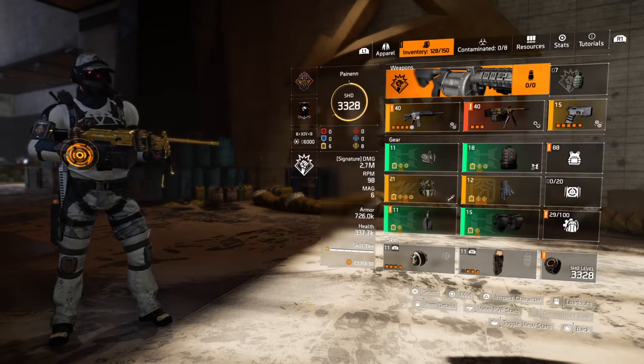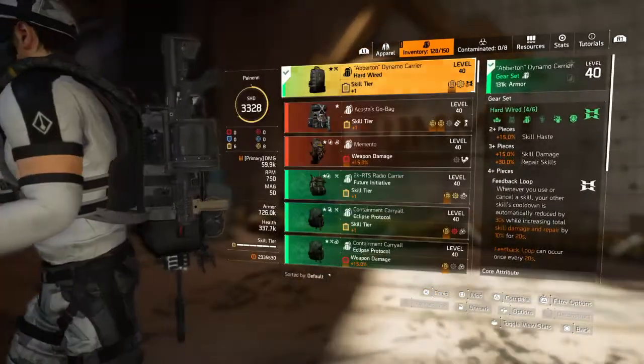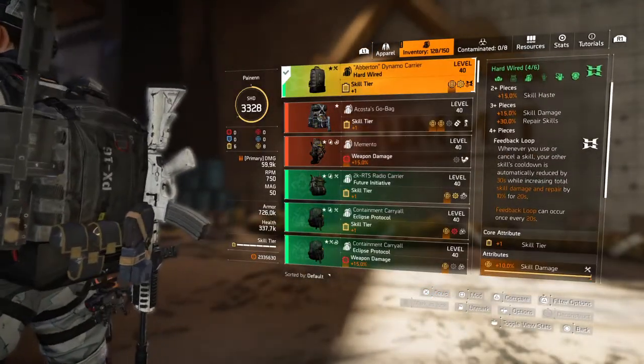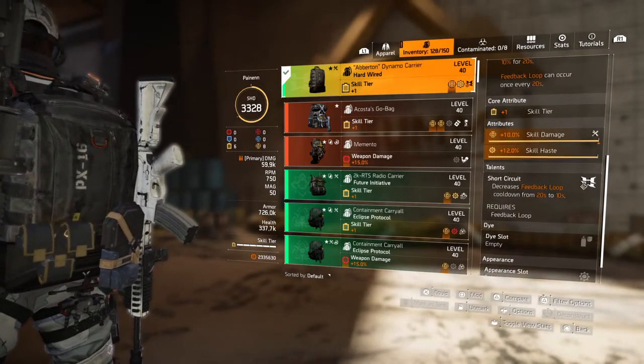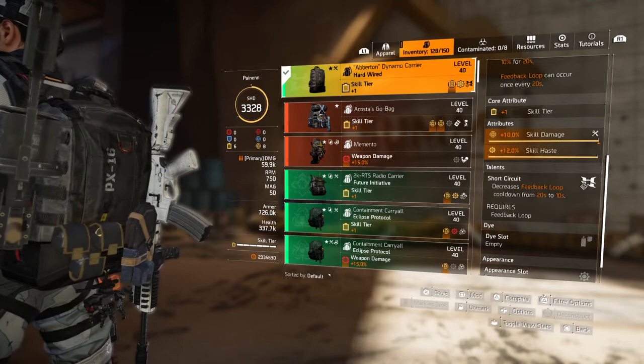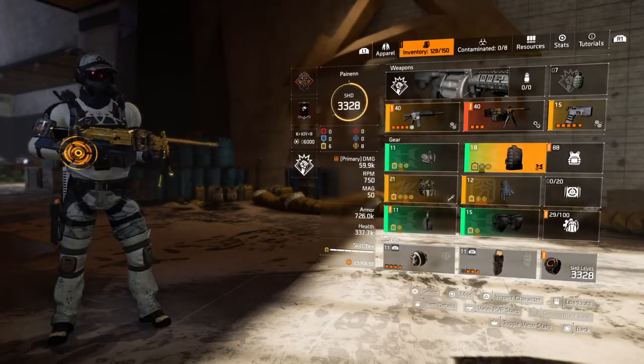It's a pretty basic build. It's a four-piece Hardwire build, so you're going to use four-piece Hardwire. The Hardwire backpack is the only piece that is a must — you have to have the backpack as part of the build because of the short-circuit effect. It decreases the feedback loop down from 20 seconds to 10 seconds.